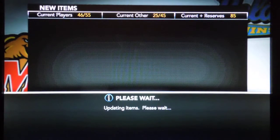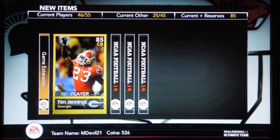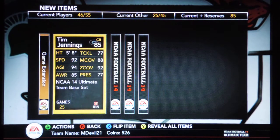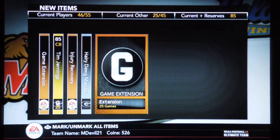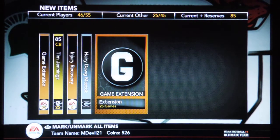Let's open another gold pack here. 25 games right off the bat. And Tim Jennings — yes, finally I got a gold corner! I have one gold corner, and I've been playing with crappy corners, like silvers and bronzes, actually. So I'm psyched about this. He is small, 5'8", but he's decently fast with good agility. Coverage isn't terrible, but he's definitely an upgrade from what I had before. Injury — don't really care for those. Another hairy dog, and only a 25 game. So I only got 50 games there; I would rather have more games than the injury or the hairy dog.